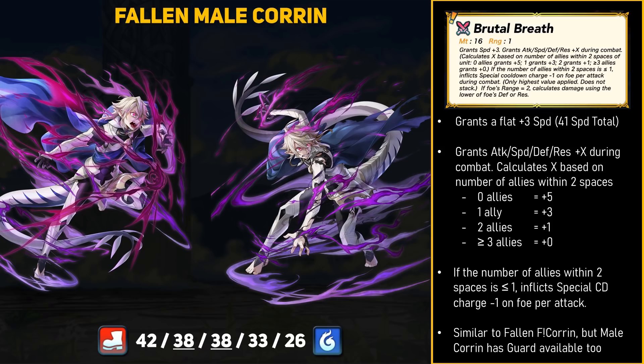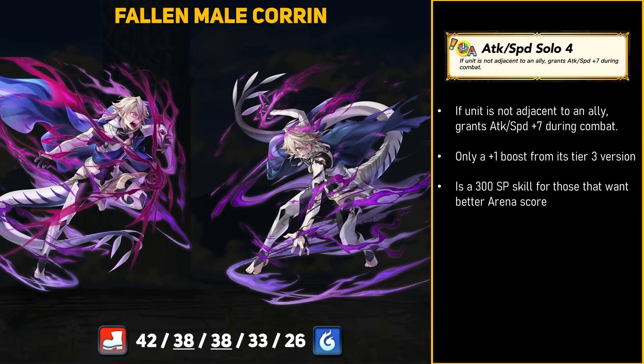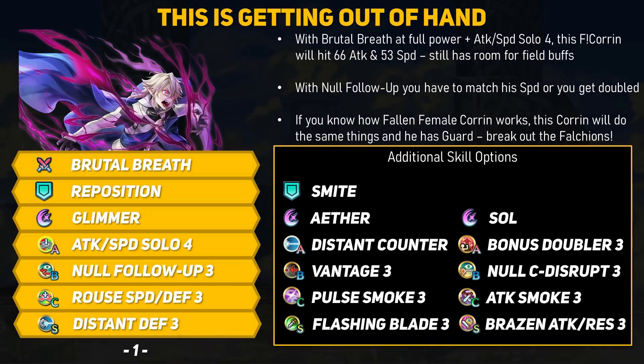You have to match his speed, or the guy is going to win all day, and his attack stat isn't low at all. Because Corrin wasn't fast enough already, he also introduces Attack and Speed Solo 4. Everyone's favorite offensive A skill gets its tier 4 upgrade, but it's not a huge improvement — these tier 4 solo skills simply up their bonus to plus 7 from plus 6, a 1 stat point difference, although these are 300 SP skills, so for those playing for Arena Score, that might be a more important factor. When using Speed Solo 4 and Brutal Breath at full power, this Corrin is going to hit 66 attack and 53 speed — that's literally just for existing with no allies within 2 spaces, and he still has room for field buffs. With Rouse Speed and Defense, that brings us up to 59 speed. So, have fun trying to outspeed that.